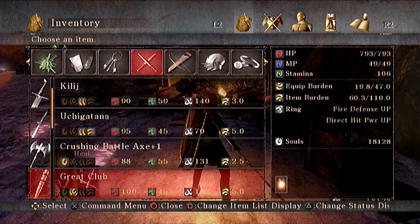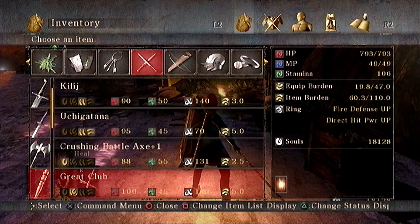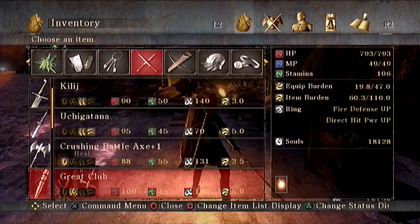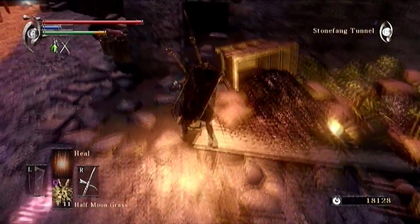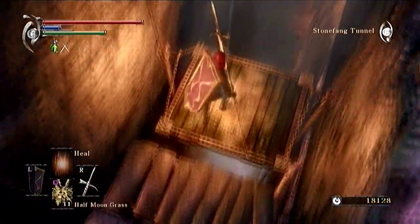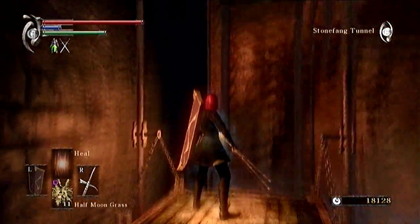The easiest way to get the club is to buy it from a few vendors for only about 500 soul points. Once you've got that, and you've beaten this level, you're going to want to follow this path down.